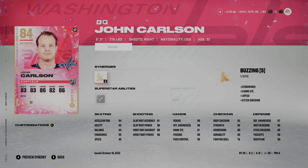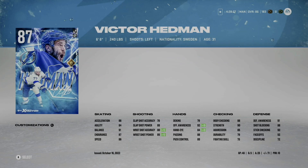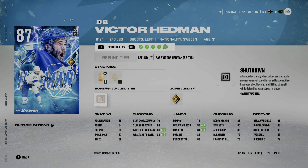On our second defensive pairing, John Carlson on the left side — 6'3", 216 pounds — two goals and 16 assists. He's not a player I'll be running up into the zone; he's a bit slow, but being free to play I pulled him out of a premium pack so we're keeping him. On the right we have Victor Hedman's X Factor card — I love this card. I have Light the Lamp activated, Silver Shutdown, and Gold Stick 'Em Up. In my opinion, Gold Stick 'Em Up is way better, especially as his own ability. He's a bit slow at 86 acceleration and 86 speed, but at 6'6", 240 pounds I'm not really noticing it.